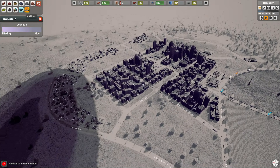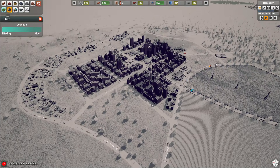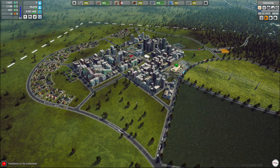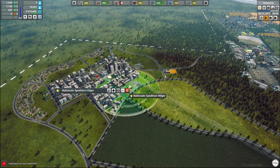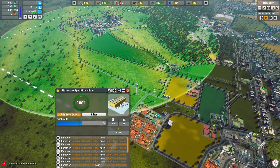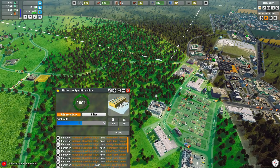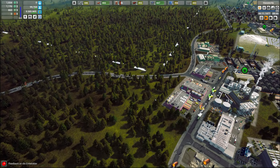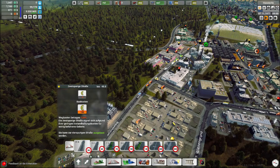Kalkstein, den brauchen wir hier außen nicht. Da ist auch überhaupt nichts – da können wir vielleicht nochmal irgendeine kleine Farm reinsetzen, irgendwas Kleineres. Nationale Spedition ist schon so gut wie ausgelastet. Wir fahren aber auch hier oben sämtliche Holzfäller ab, ne. Oha, guck mal, da könnte man eigentlich nochmal eine kleine Umgehung bauen.